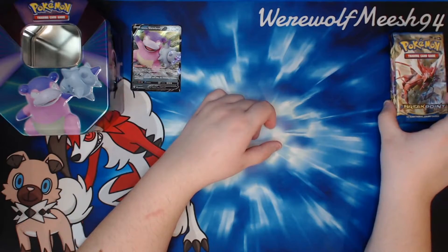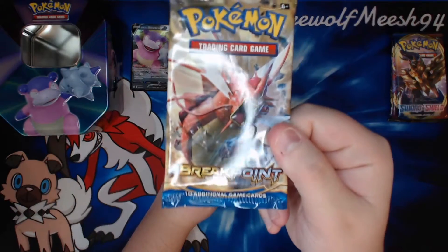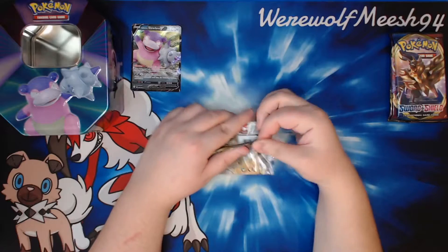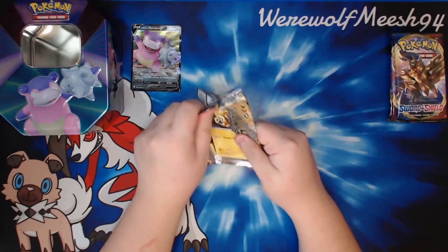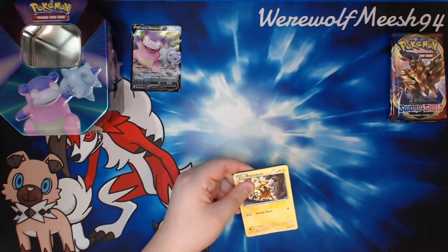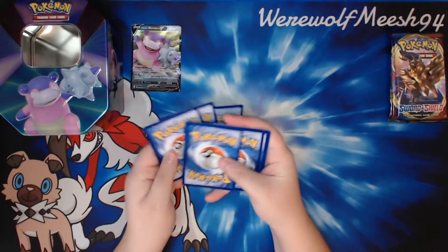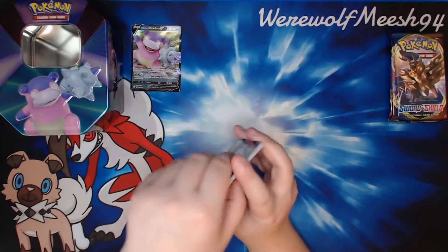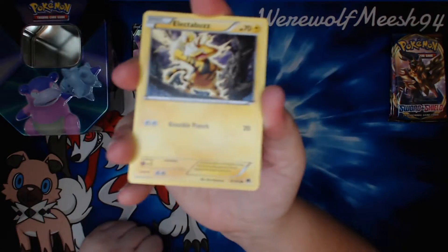So we start with XY Breakpoint, with the Shiny Mega Gyarados on the front. Just as I'm recording this, we've just had the Pokémon Go Kanto Tour, so we've got loads of Shinies and things. Unfortunately my other half got another Shiny Magikarp, even though there's been a Shiny Magikarp Community Day.